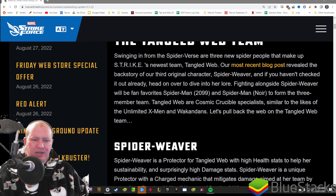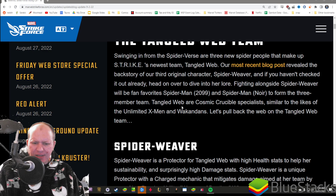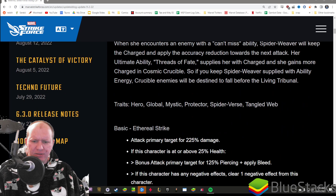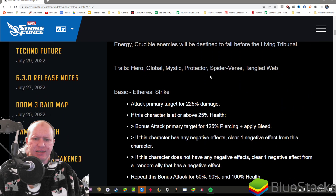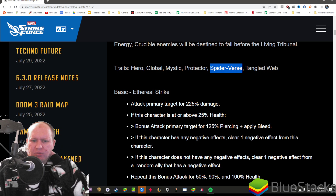So, Tangled Web. We've obviously got the new Spiderweaver, plus we've got Spidey 2099 and Spidey Noir, plus Tangled Web and Cosmic Crucible, similar to Unlimited and Wakandan. Her tags are Hero, Global, Mystic, Protector, Spiderverse, and Tangled Web, which kind of makes sense.